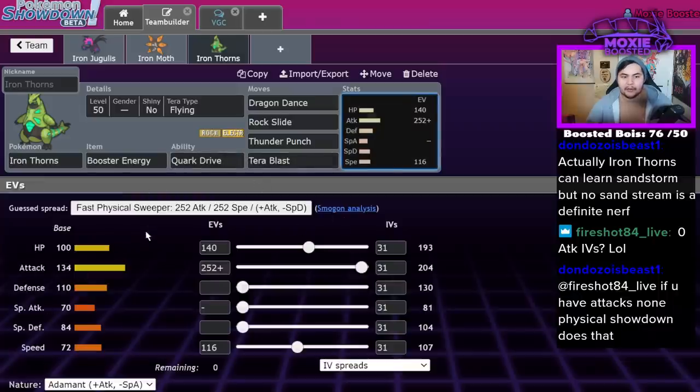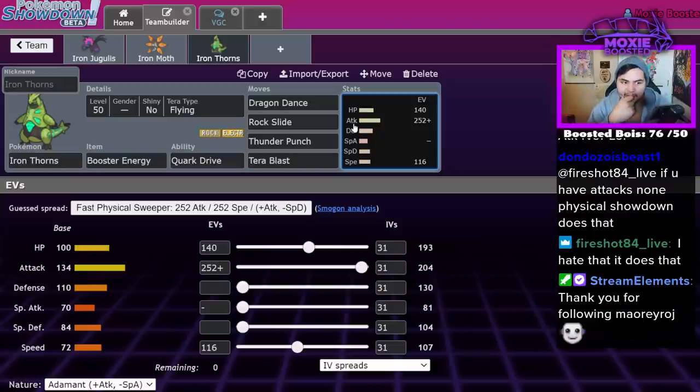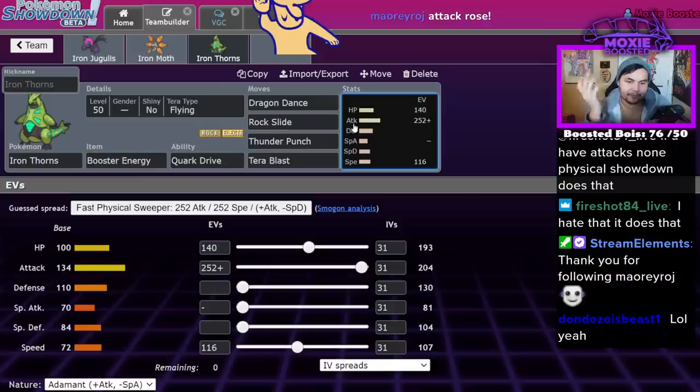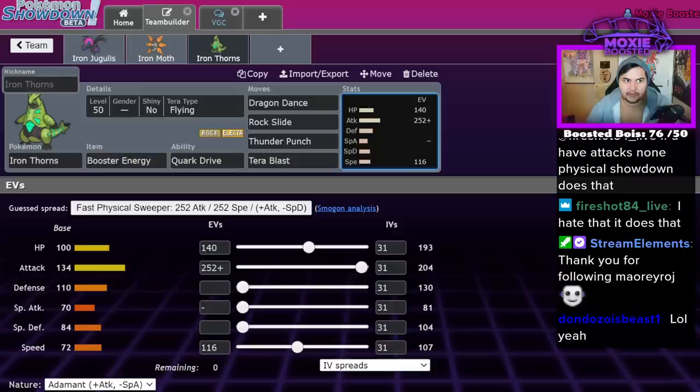Tera Grass is also really good for these Pokémon that are weak to Ground — it lets you beat Water types, beat Flying types. I'd actually just run Tera Flying because that lets you beat Grass types. I don't think it's reliable though. I think this guy is going to go in C tier — it seems extremely unreliable.